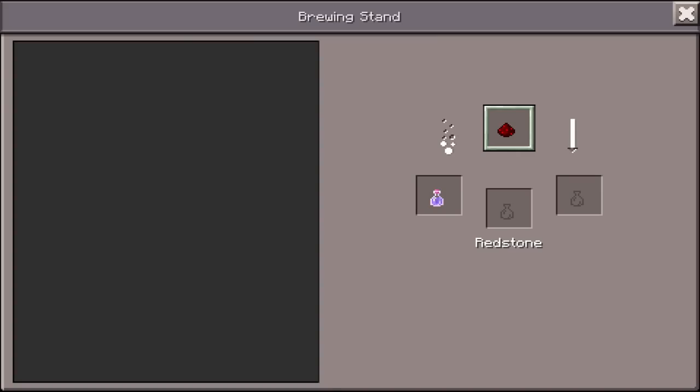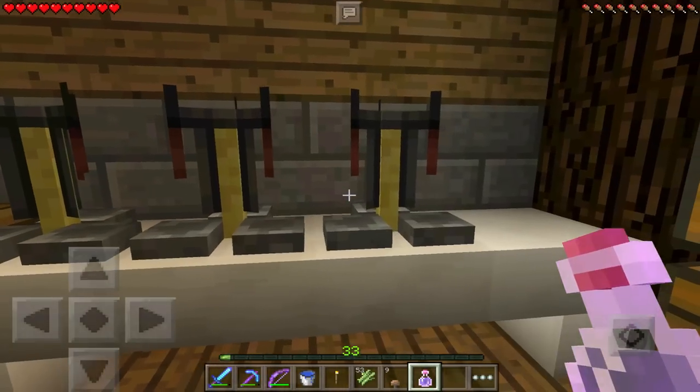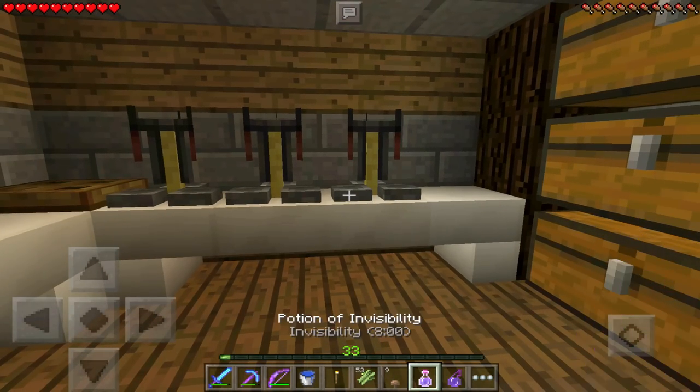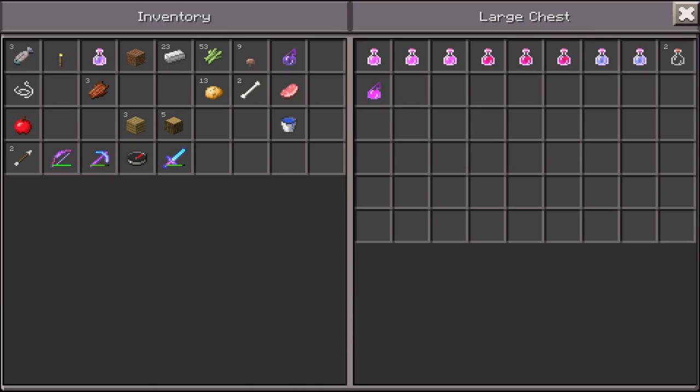Now we'll make our potion — why don't we make it into a longer lasting potion? We'll grab some redstone and use it to make our invisibility potion last a little bit longer. We have the potion of weakness, and now we need to make it a splash potion of weakness. We'll put away the rest of our potion ingredients and just wait for these things to brew.